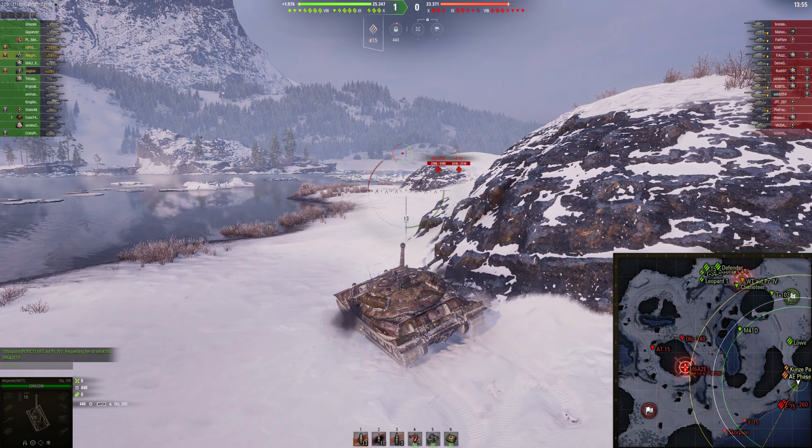In the meantime, I am going to close-quarter brawl against these two heavy tanks — the Object 260 and the E75. The first thing I did correctly here was just minor adjustments to my hull so my underplate was harder to hit, and then of course side scraping, because that is what this tank does best — hiding the underplate and side scraping, trying to fire at the weak spots of the enemy tanks.